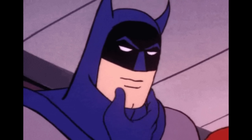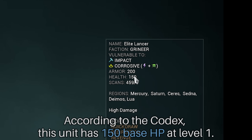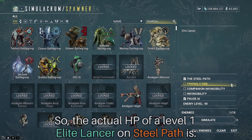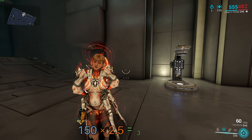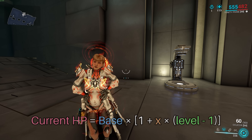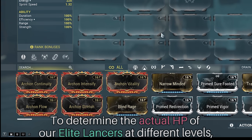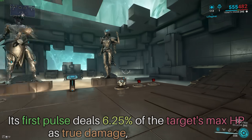Our test subject: the Elite Lancer. According to the Codex, this unit has 150 base HP at level 1. We'll test them on the Steel Path, where enemies get a 2.5x HP multiplier, so the actual HP of a level 1 Elite Lancer on Steel Path is 150 × 2.5 = 375 HP. If our assumption is correct, the general formula — shown on screen — has x as the percentage bonus per level. All we need to do is find x.